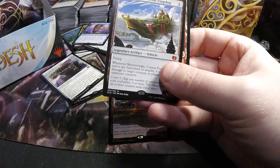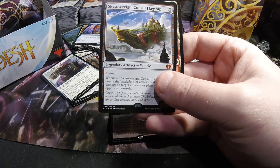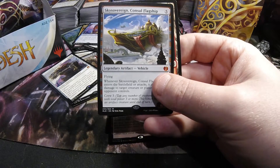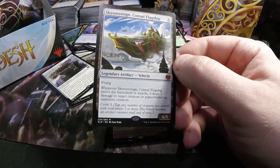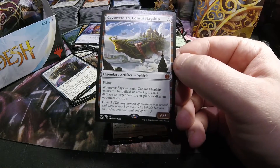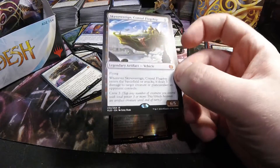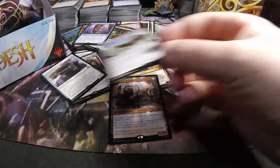And another mythic — this box is pretty awesome. This time we have a Sky Sovereign, Consul's Flagship. Six mythics and a Masterpiece. So this is a five-drop artifact vehicle, six-five flying, and it deals three damage to a target creature or planeswalker when it attacks or comes into the battlefield. The crew cost is three.